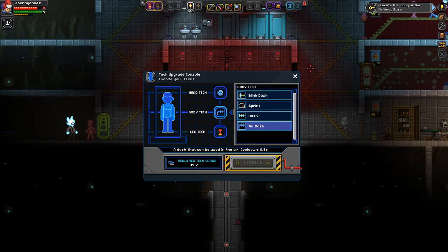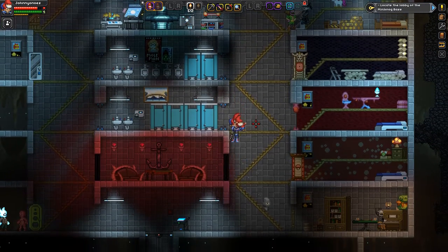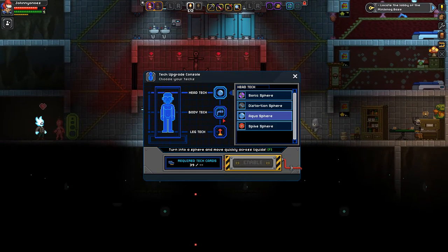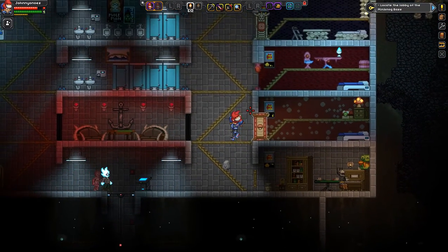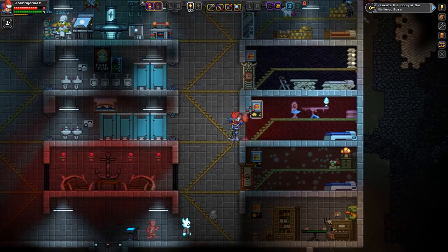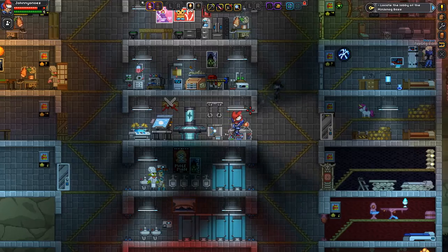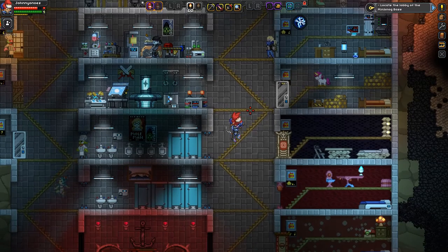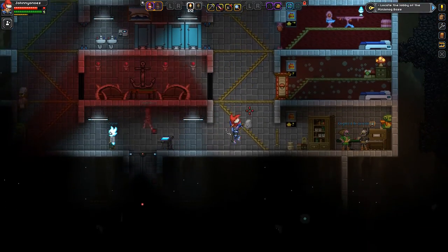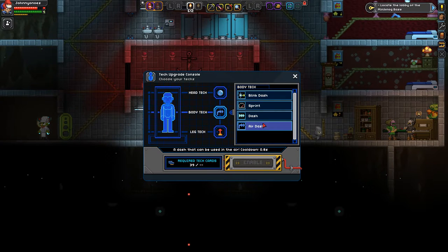The Air Dash is one that I haven't been able to find a use for. The Air Dash allows you to dash left and right while in the air. You can also use it in conjunction with your leg techs. I don't see a big use for this, especially given that some of the other techs in this category are way more useful.